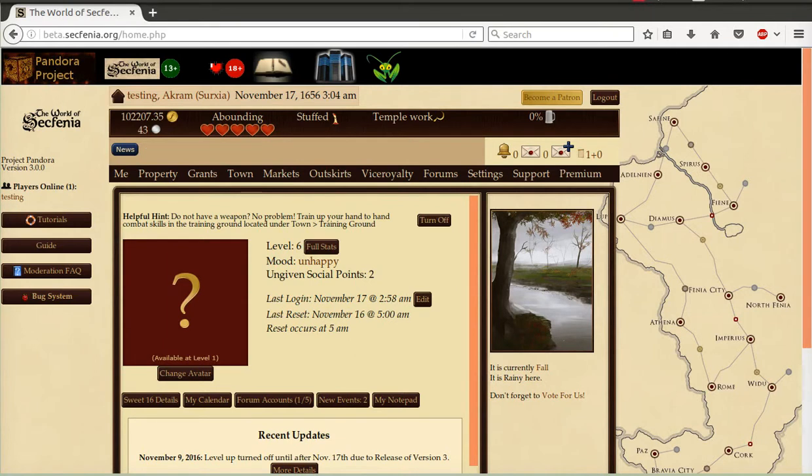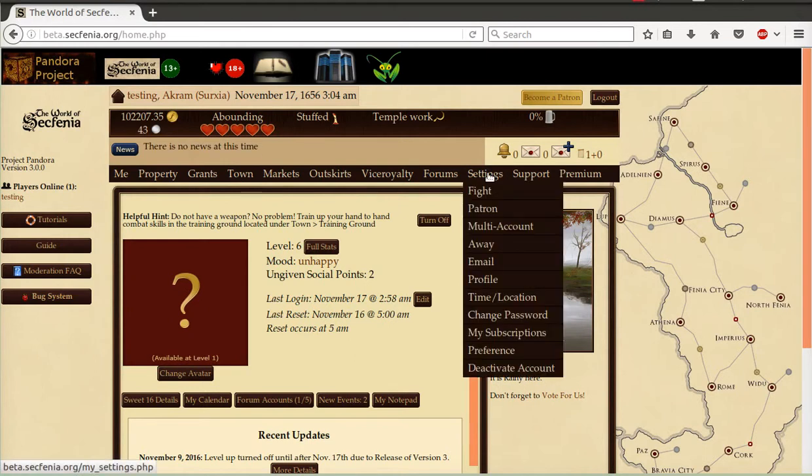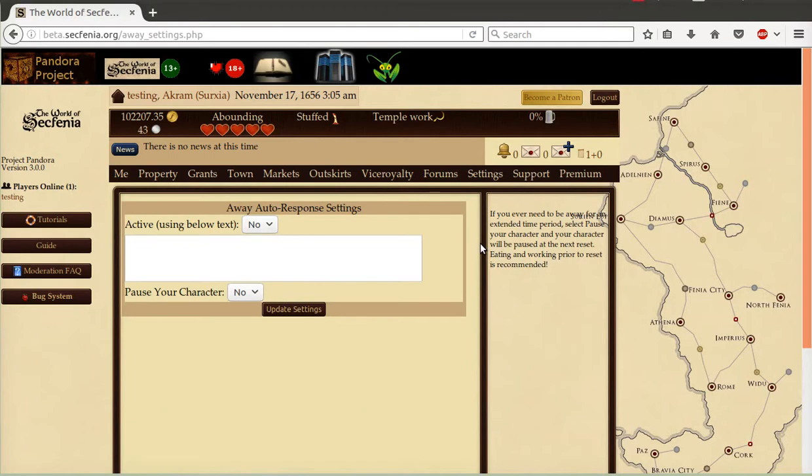One other important change is moving away from the term retreat and instead calling it pause. The reason for that is it's an OOC action and several players complained that it forced their characters into a temple. Respecting this, I moved it into the settings and away area. This is where the auto response for away has been. You can now pause your character directly while updating your auto response.